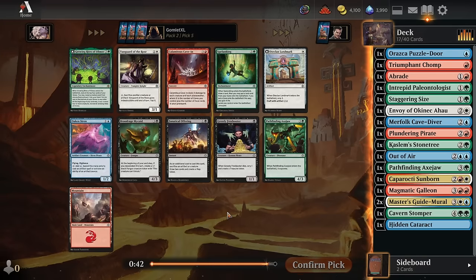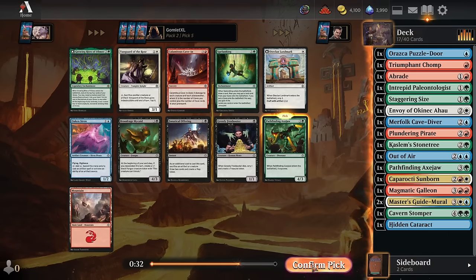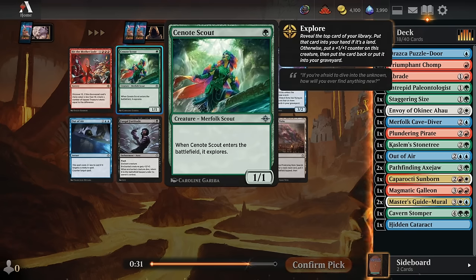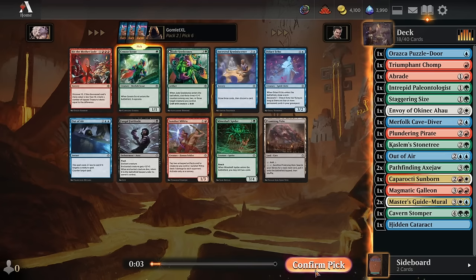Pick 5, we've got Oaken Siren for blue-red artifact and Pathfinding Axtraw for dinos. I think the Axtraw is a little better than the Oaken Siren here. For pick 6, the Cenote Scout is awesome — 1 mana for a 1-1 that explores. If you have a land on top it's a 1-mana 1-1 that draws a card, and if you don't it's a 1-mana 2-2 that surveils one. Either stat line is incredible. We'll take the Scout over the Seed Stones.